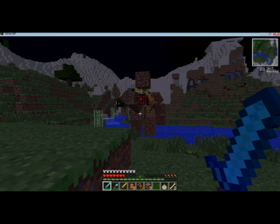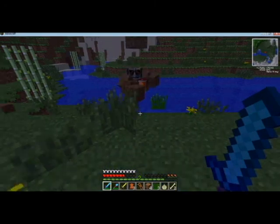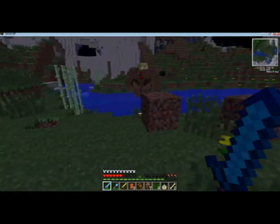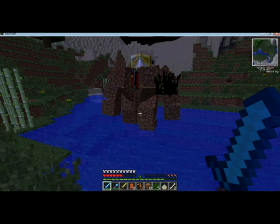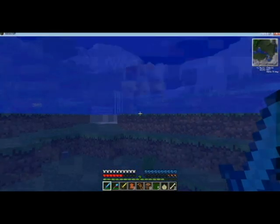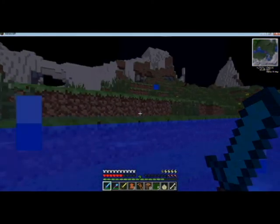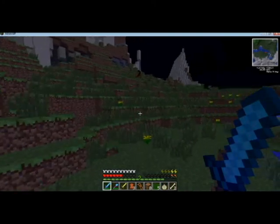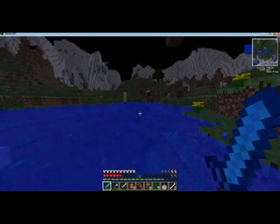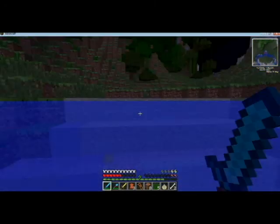They are pretty tough and they do have a substantial amount of health. When he dies, he has the potential of dropping that block that he had attached to him. So this one had an emerald block — if I can manage to kill him without him killing me, he has a very good chance of dropping that emerald block. They have the most amazing custom sounds ever. I am very impressed with this mob.